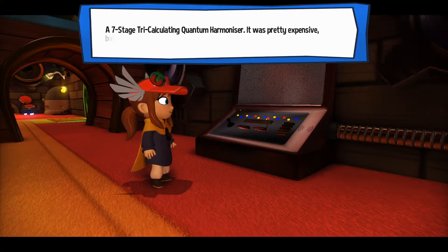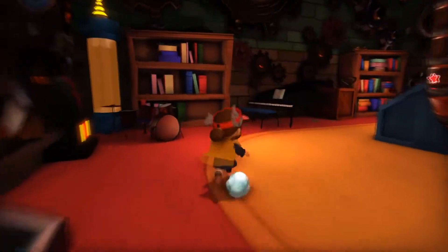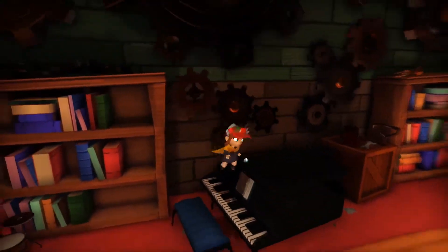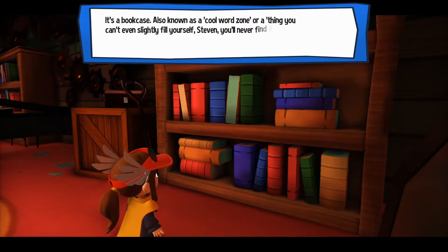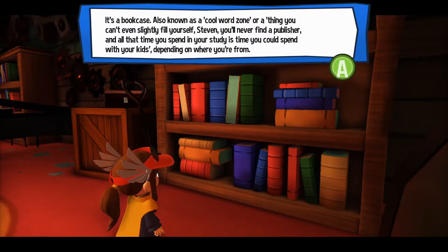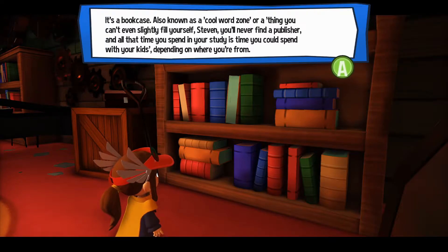A seven-stage try — calculating quantum harmonizer. It was pretty expensive, but who doesn't deserve to treat themselves every now and then? Can I do anything with it? Oh, there's instruments here — can I play the piano? I can step on the piano. That's probably not good for it. Wait — books! It's a bookcase, also known as a cool word zone, or a thing you can't even slightly fill yourself, Steven — you'll never find a publisher. And all that time you spend in your study is time you could spend with your kids, depending on where you're from.